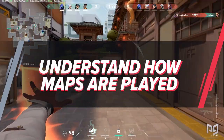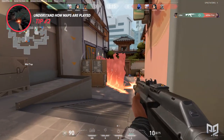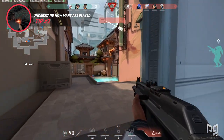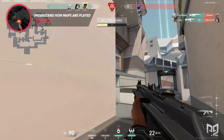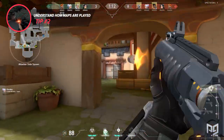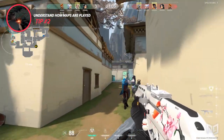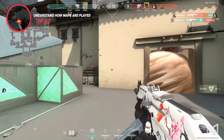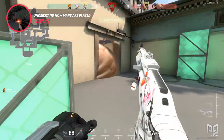Secondly, aside from picking a set of agents to master, understanding how maps are played is really important in winning more games overall. First off, know when to push, fake, and flank depending on what agent you play. This first tip is very critical to winning games and is directly linked to mastering a set of agents. For instance, if you're pushing C long on Haven and you're playing Sage, you should go in with your team simply because it is where you can use your abilities most effectively. On the contrary, if you're playing Phoenix, you can easily go through the garage or push A to create a fake, since your abilities can be used to create a distraction on your own.